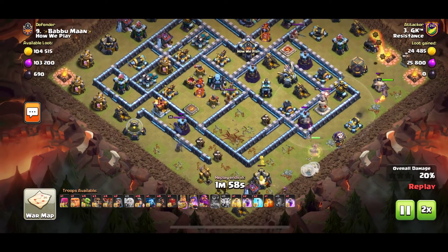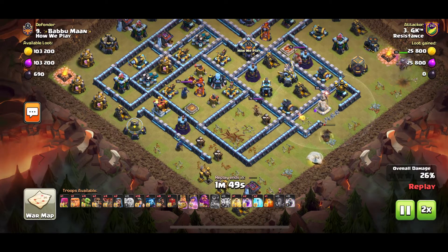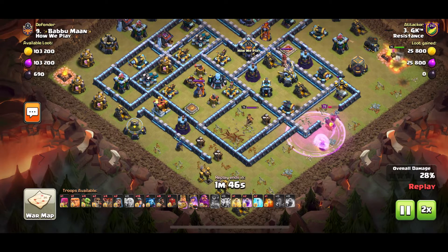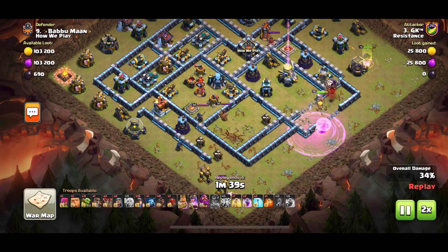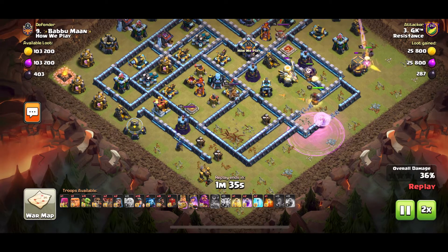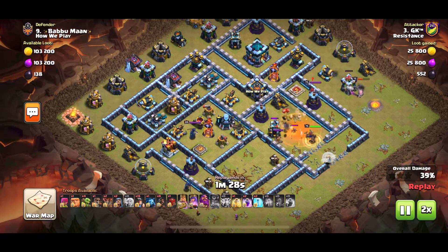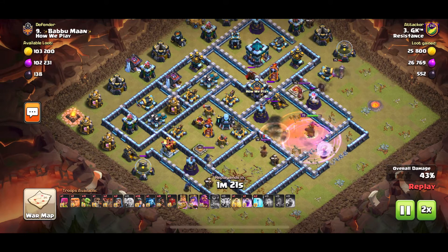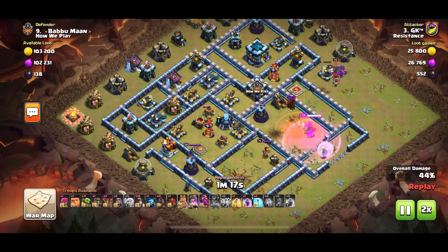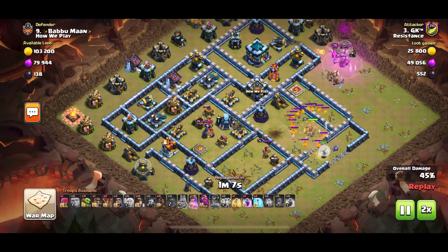He uses the rage nicely as the Queen was about to die and a Wall Breaker opens the Eagle compartment. The Queen is at the Eagle — the King was tanking the Eagle shots and getting rid of some of the garbage on the outside. Headhunters came out of the CC so he uses the poison there to kill the CC. Now getting stuck on the lava — sends a Minion for the couple of lava pups that are targeting his healers.